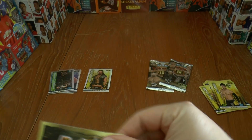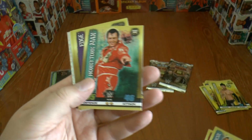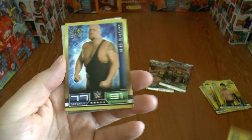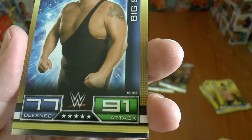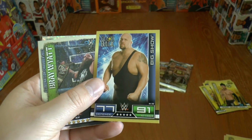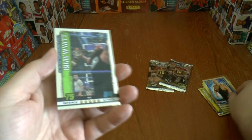On to our third pack, and we have Luke Gallows, followed by the Ascension Tag Team, the Honky Tonk Man, Edge, Steve Cutter, and we've got a flashback card here of the Big Show. This card looks like it's originally number 332 — maybe that's the card number in this set — but it looks like it's around the 2009-10 collection.